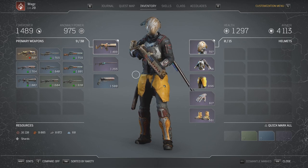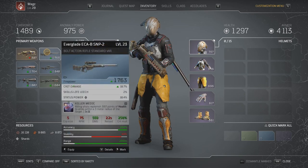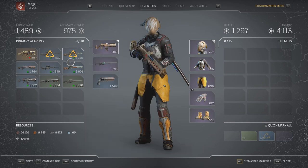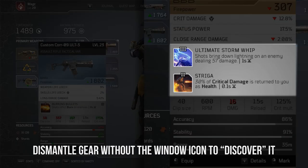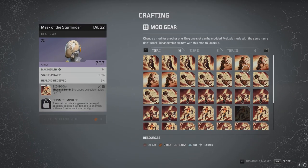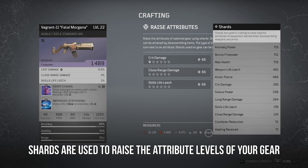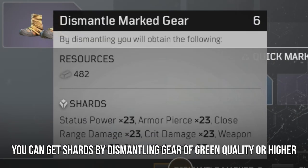Now that we know what to look for on our gear, let's talk about how to get mods and shards. Mods and shards are needed to upgrade your gear and make them more potent. In order to unlock mods to use in crafting, you'll need to dismantle gear that has mods on it. Remember the window pane icon? If you see a piece of gear without this icon, that means you do not currently own this mod. You will want to dismantle this piece of gear to get that mod. Once you have the mod unlocked, you can add it to whatever piece of gear you want. Shards are what you need to raise the attribute values or the substats of your weapons or armor. You can get shards the same way that you would get mods, by dismantling gear.